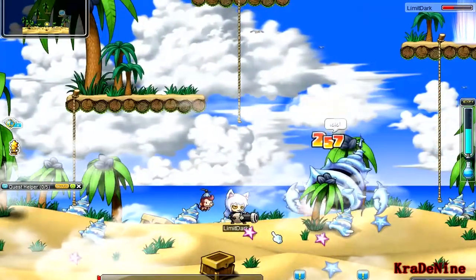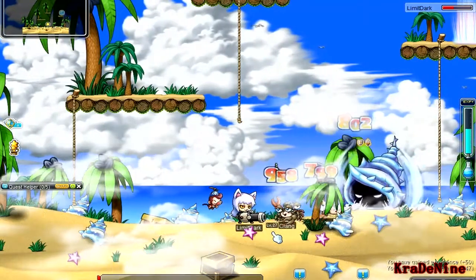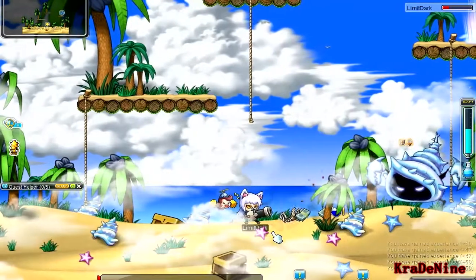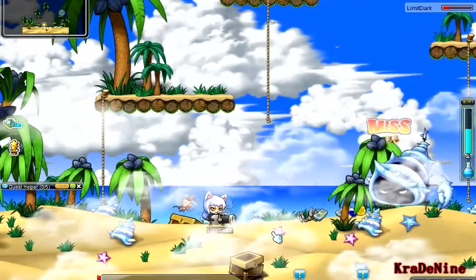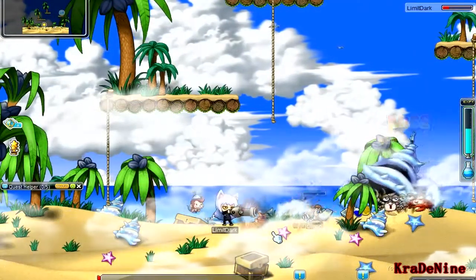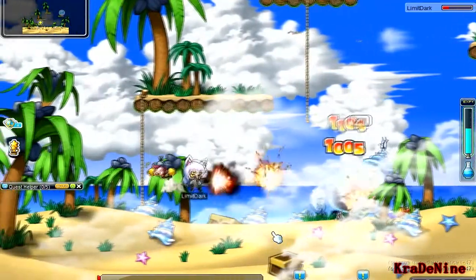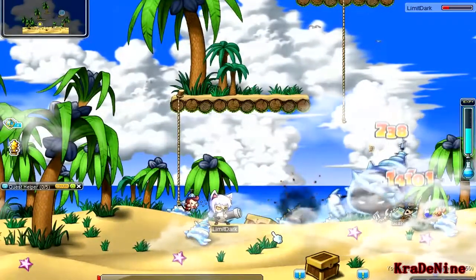Right now you see me versus a miniboss. He is used for a level 30 quest, or more like a level 29 — this is getting you to level 30. As you can see, cannoneers have an awkward range. Their hitbox is weird when hitting other opponents, because as you saw a little bit before when I was attacking, nothing worked — it kept missing and missing.